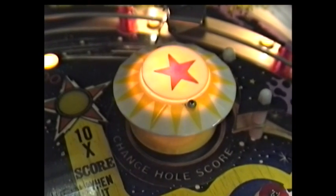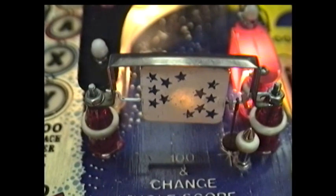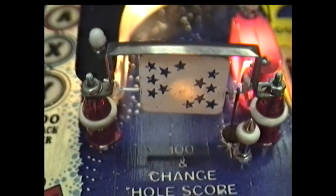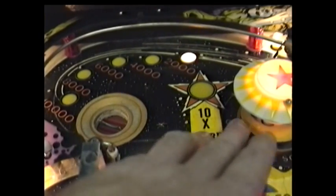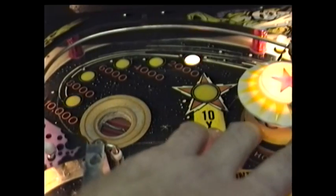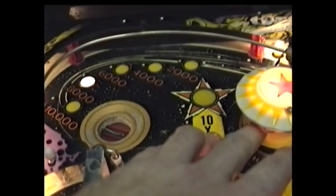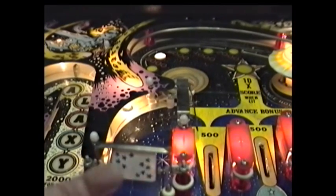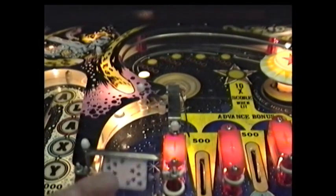Your thumper bumper, which is worth a thousand points, will also change the hole score, as will your one spinning target that's in the center of the playfield near the top. Once this goes up, it goes right back down again. It is a feature though that holds from ball to ball, so wherever your ball drains that's where it will start up again.